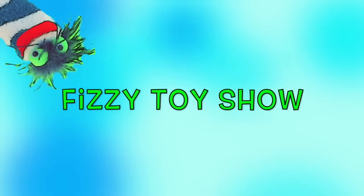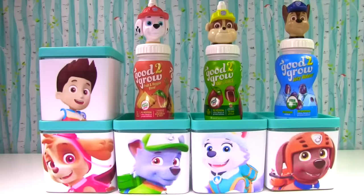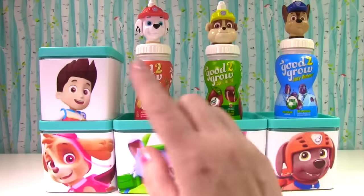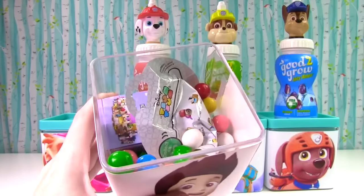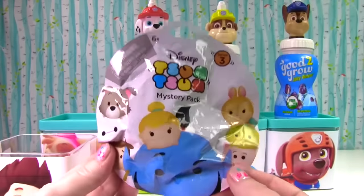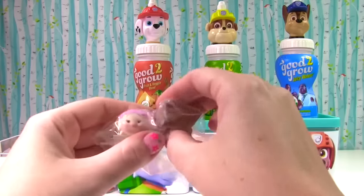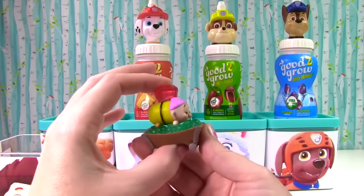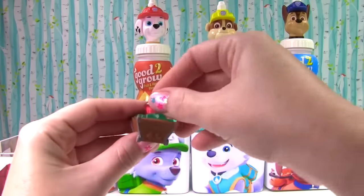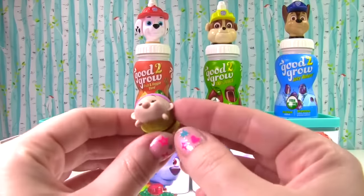Welcome to the Fizzy Toy Show, and welcome to a big surprise blind box and juice bottle show. There are so many toys in here — there may even be candy, and there may even be slime. Let's start with Ryder. Let's see what surprises you have for us. Lots of colorful gumballs, and it's a Disney Tsum Tsum mystery pack. We got a new one — it's Little Dopey from Snow White and the Seven Dwarves. Look how cool he is with that purple hat and that super cute little face.